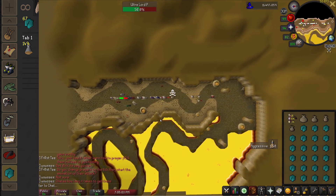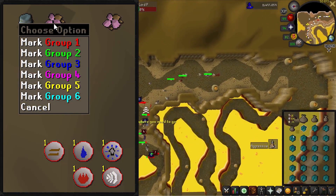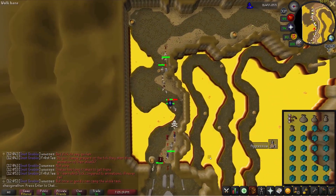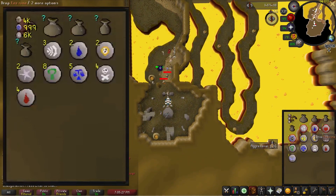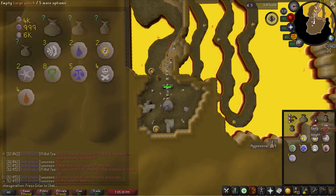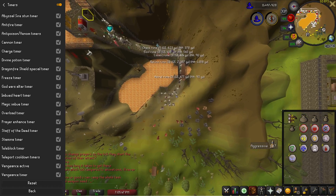There are quite a few ways RuneLite can help you here. I recommend creating a bank tag tab with your essence and stamina potions so you can quickly pull out supplies from your bank. You should also highlight the cheap runes you can drop with inventory tags — these can be accessed by right-clicking the inventory icon and hitting Configure Inventory Tags, and you can mark them any color you like. There's also the Essence Pouch external plugin, which is supposed to show a number on your runecrafting pouches with how many essences are stored in each — unfortunately this wasn't working for me and I believe it's currently bugged, but it's worth grabbing from the plugin hub and testing. Make sure you also have the boost timer for stamina potions on in the timers plugin, as it's incredibly useful for knowing when to repot.